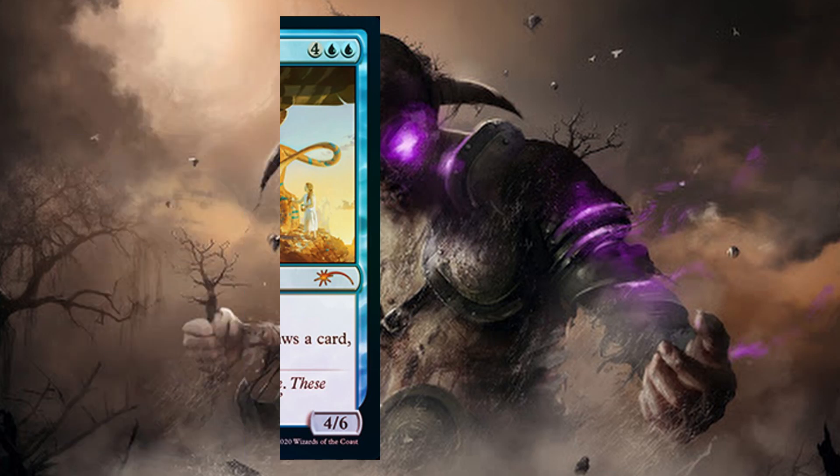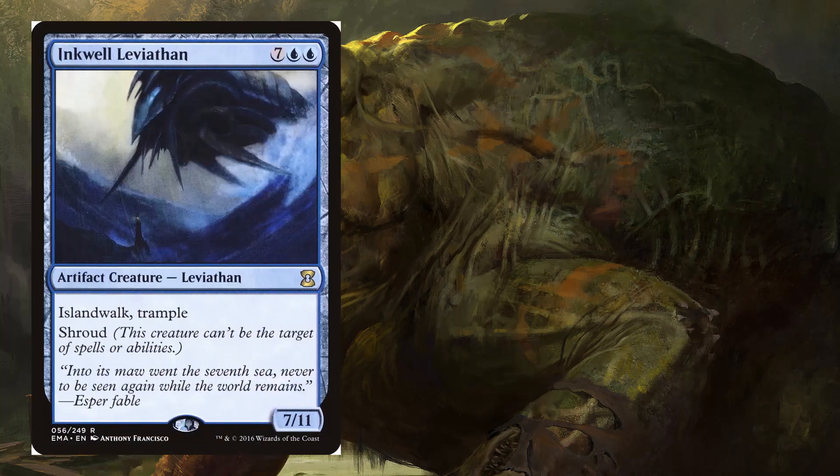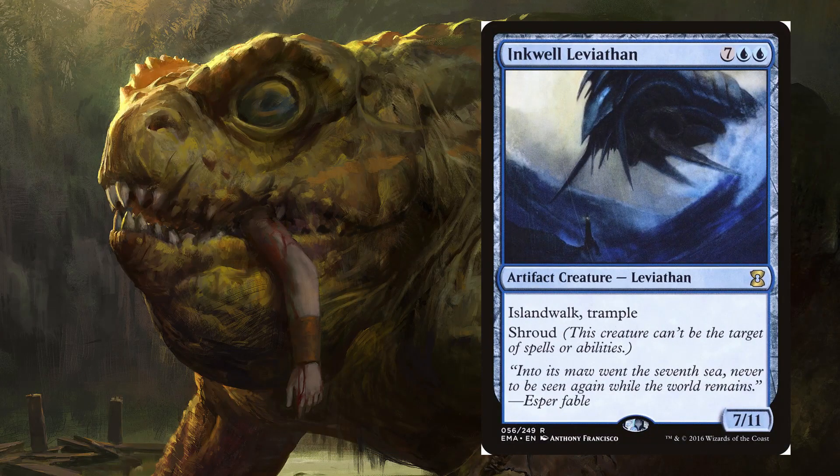Another big one in most cubes is Inkwell Leviathan. It's a 7/11 with trample, islandwalk, and shroud, making it really hard to deal with once you land it. It's also an artifact creature so you can Tinker it out if you go that route. It doesn't really do much other than just beat face though, so it can get outclassed in the right matchup without having something like Griselbrand where you draw seven cards. Not my highest pick but still very good.